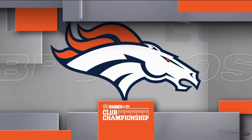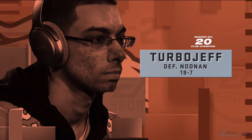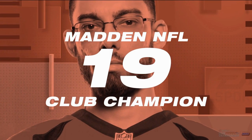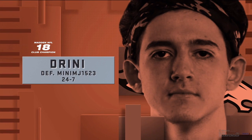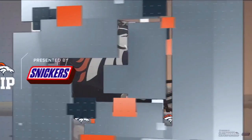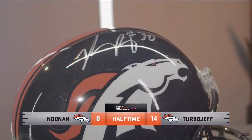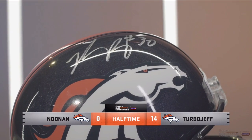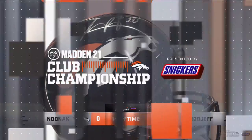Noonan has had some movement on the ground with Dante Culpepper. Looking at the history of the Denver Broncos Club Championship — Turbo Jeff is back-to-back champion. He took down Newton in Madden 20, 19-7. In Madden 19, he took down Franchise in an absolute barn burner, 28-26. In Madden 18, it was young Dreeny who won the club title. The winner of this Broncos Club Championship will receive a signed helmet by Broncos' own Phillip Lindsey — big thank you to the Broncos and Phillip Lindsey for putting that together.